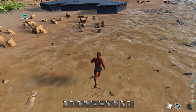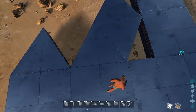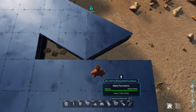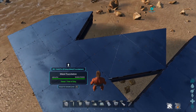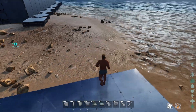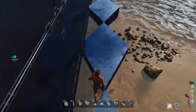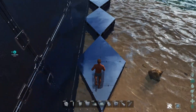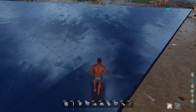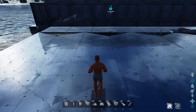Another issue we come up with these is that while they are the same width as the square foundation, they are not the same length — they are shorter. One thing to keep in mind is that 13 square foundations are the same length as 15 triangles and will snap on grid. So you can make a triangular shaped building using triangle foundations with a nice flat wall on the end.